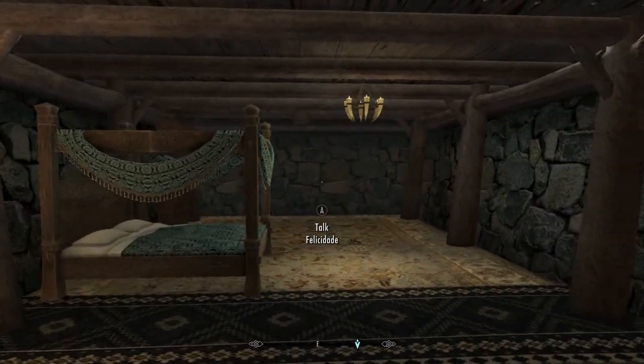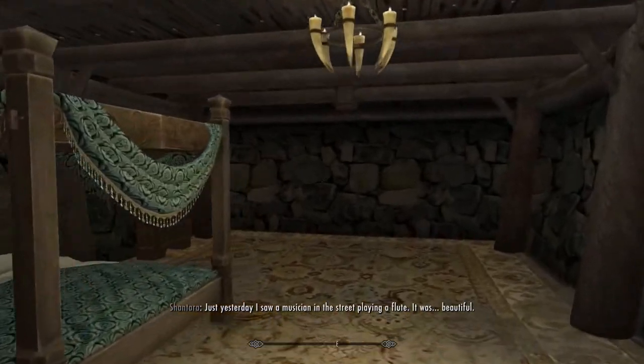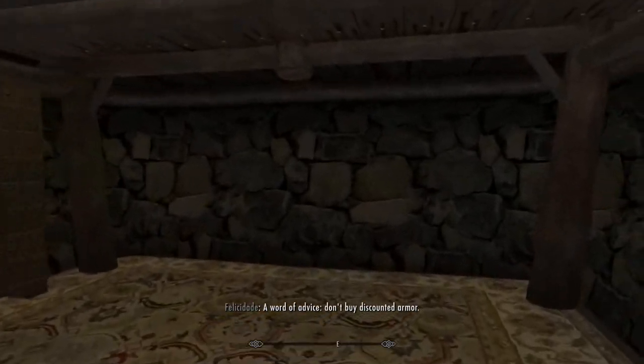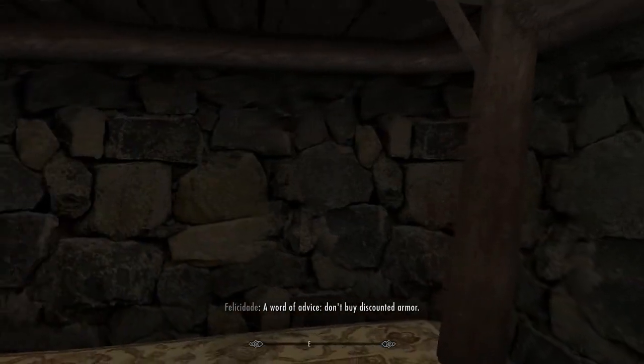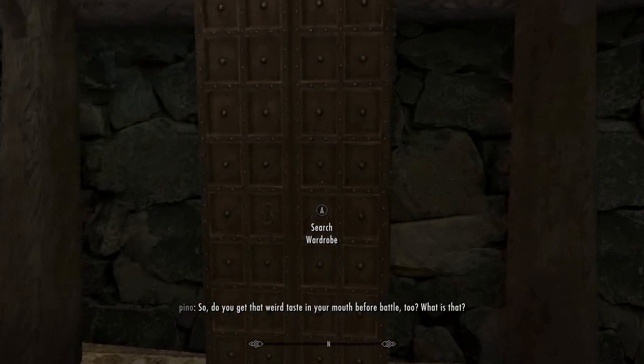All that's down here is your bed. That's it. No secret passages, no armory. Just a simple, beautifully done owl.